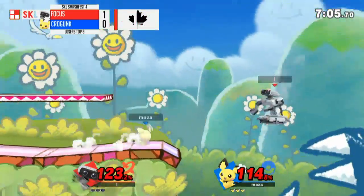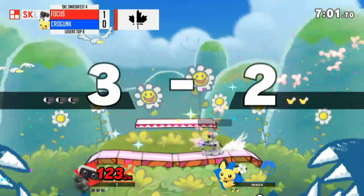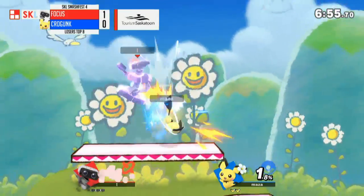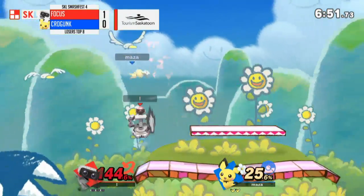So how does Pichu kill? Any move. We can see a forward tilt, a back air, a thunder, a down air. And this is actually typically higher than Pichu actually gets people.